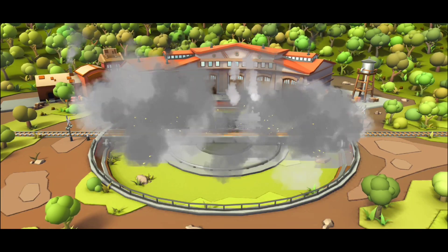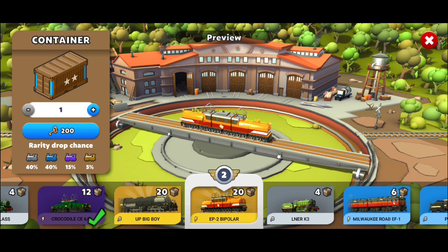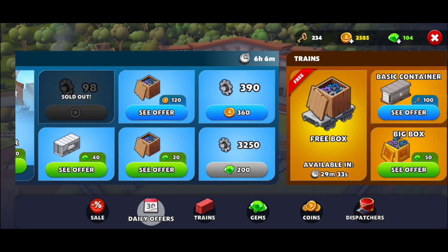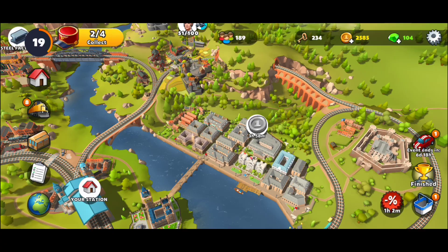Here it is — a normal, common one. This one is a duplicate, so I'm going to sell the duplicate and get some parts. You're going to need those parts for upgrades. Also keep in mind: every four hours you're going to get a free box. Try to get that free box every four hours and watch the ad afterward — it's really helpful because you'll get extra parts.